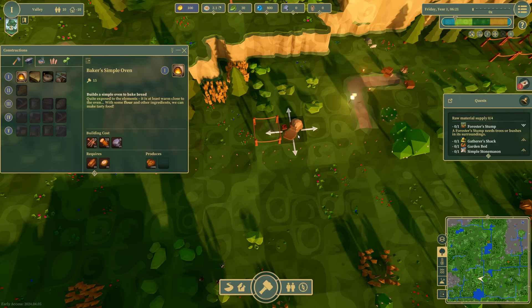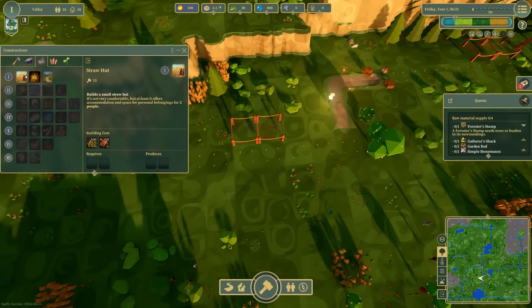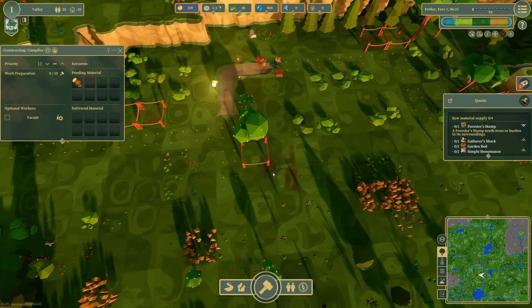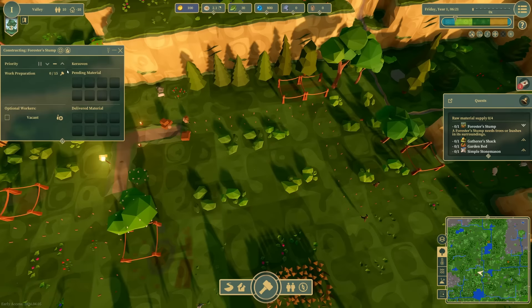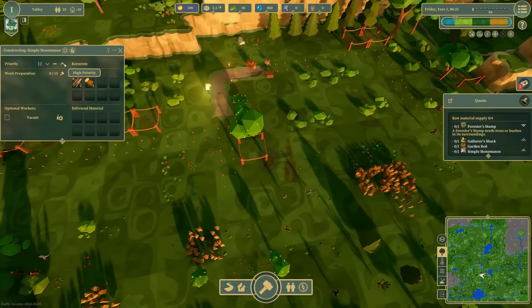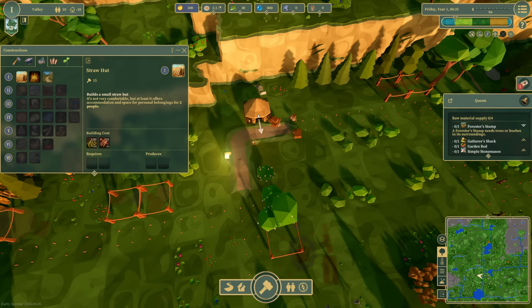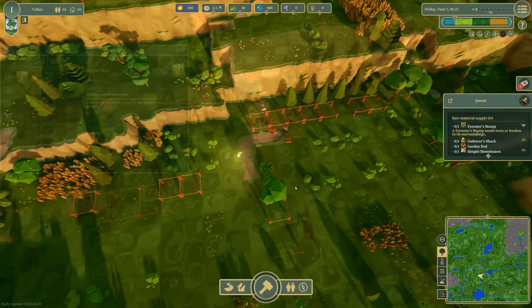I'll place the campfire down over here — that actually needs to be a very high priority because I believe we can store our food there and hopefully keep it away from all the wild animals that are going to be stealing from me. So we'll set this as a high priority building, and also the gatherer's hut and the stonemason. These others can be low for the moment. Straw huts are basically just thatched roof cottages, so they're fairly cheap to make. You can rotate things using the R key, and you can also hit Tab to change up the style if you're interested.